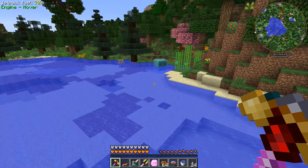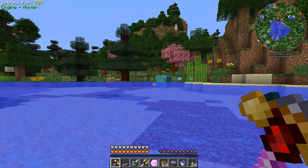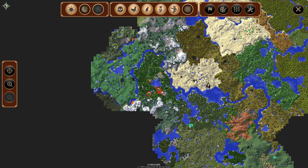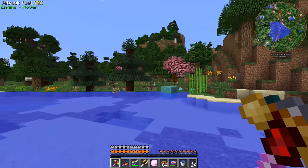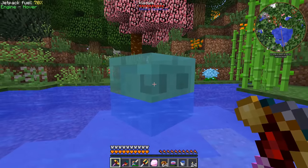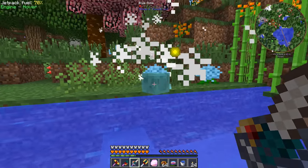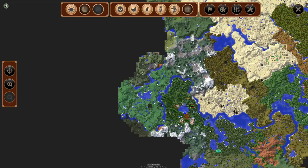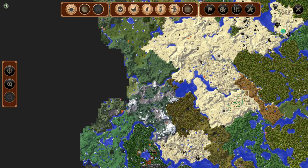There's a blue slime in my pond — these guys only spawn on slime islands, and the closest one is quite far away on the map. It's got me baffled how it got here, but yeah, definitely a blue slime just hanging out. We'll collect some slimeballs. I'm thinking we'll set up the quarry over in the desert area where we were fighting that wither.